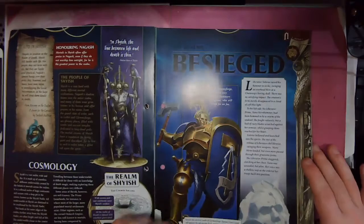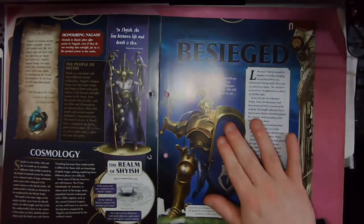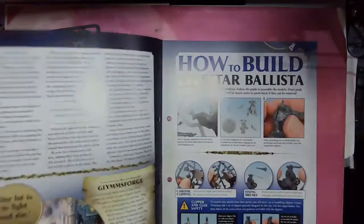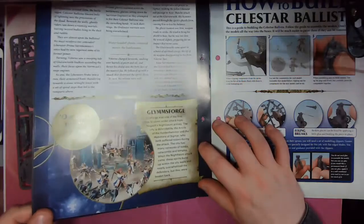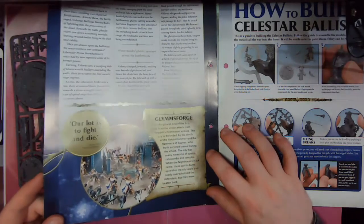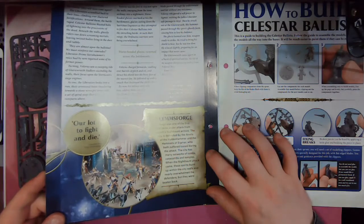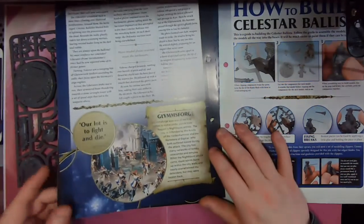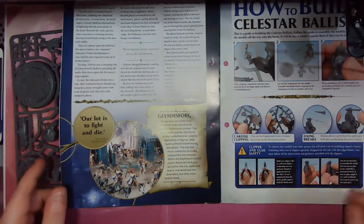Then we've got the realms besieged. On the haunted streets of Glimsforge, the Night Haunt prowl. In their way stand the Hammers of Sigmar, who will yield for no foe. Glimsforge was one of the first cities to come under attack from Nagash's Night Haunt armies. The city is defended by the Anvils of Heldonhammer and the Hammers of Sigmar, who both suffered losses during the attack. When the Night Haunt attacked, spirits burst up within the city walls and nearly overwhelmed the defenders, but were beaten back. So you've got two different Stormhosts that fight together — that gives you an idea that you can mix your Stormhost armies if you don't want to just paint one.